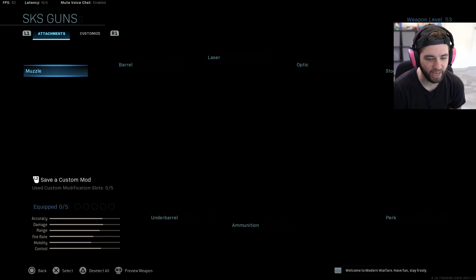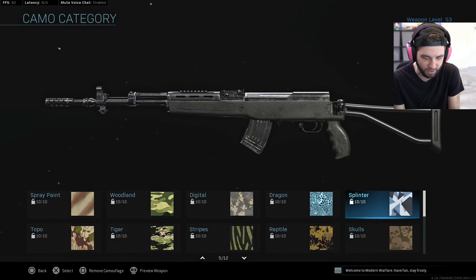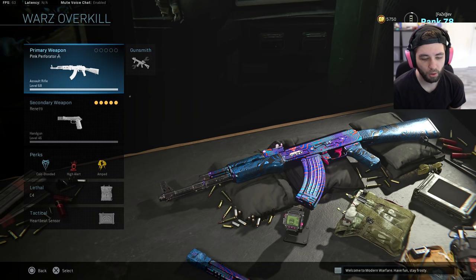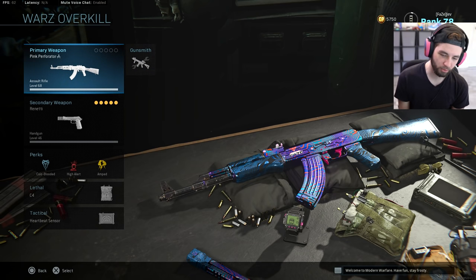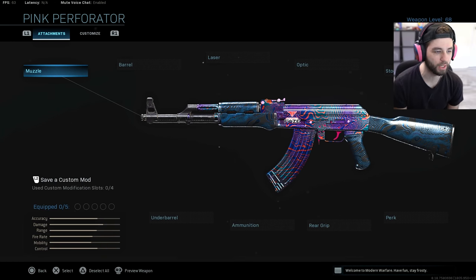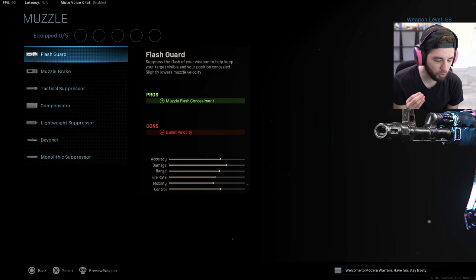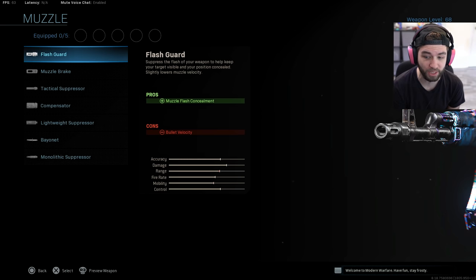I still have this issue with my SKS - I still can't get any of my completionist camos for it, even though everything else is done, the pistol is done, and I have every gun in the game done. So when we look at this AK-47 and try to make probably the worst recoil we possibly can - it only and absolutely only will be bad recoil attachments on arguably one of the worst recoil guns in the game, next to the Odin maybe.